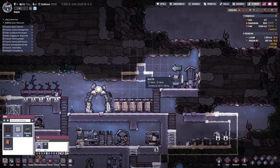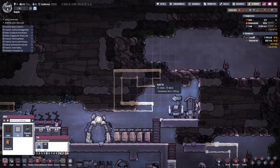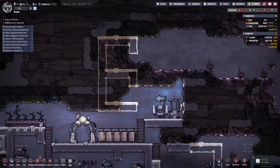Three by three, another three by three. Cancel build. We can put a ladder up - oh, this is all carbon dioxide, I don't think I want to open that yet. Let me cancel that and put another room back here.